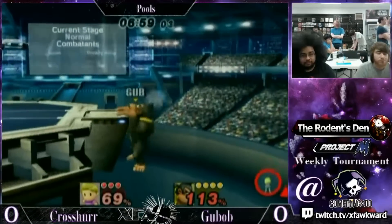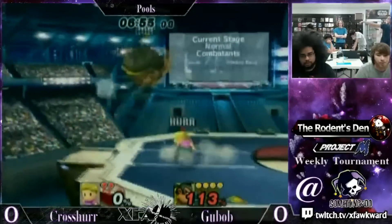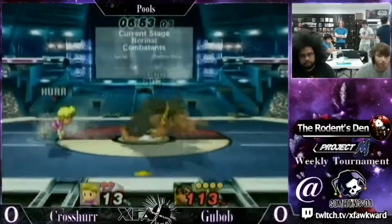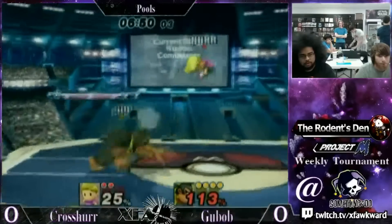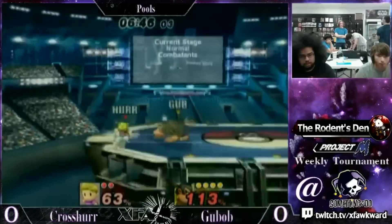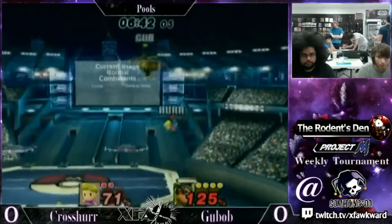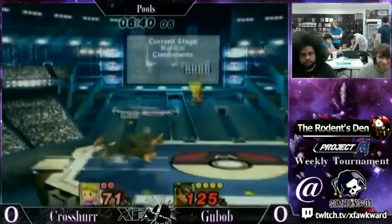That has to be it. Wow. Two raw forward smashes. Two stock lead by Goobob now. Those Donkey Kong hands — he's got hands. Look at this. Those are about smash. His hands are the size of Lucas. He could palm a Lucas. Just take him bowling, use him as the 50 pound weight ball.